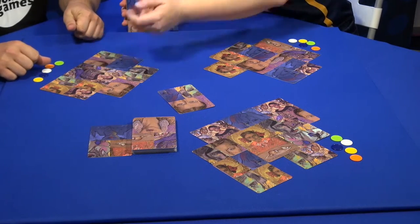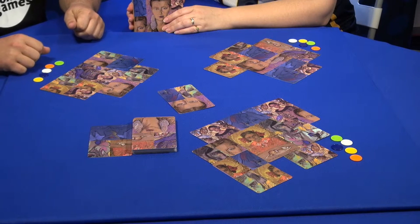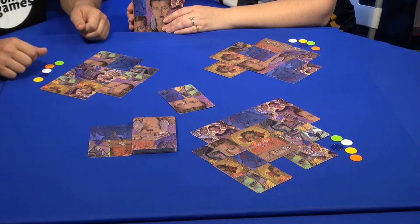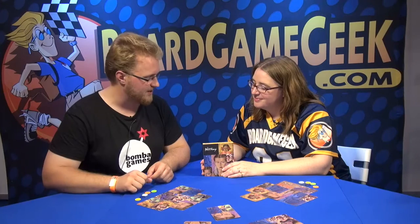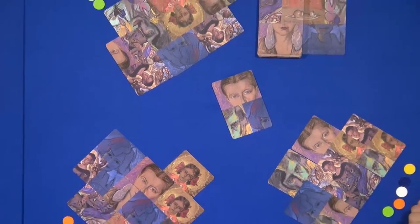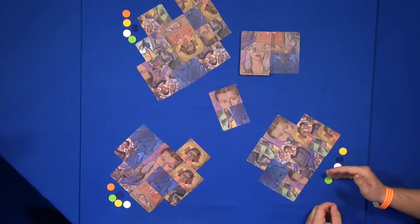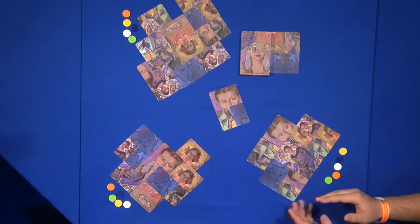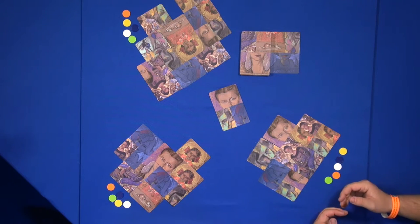You've finished one here in the middle of your display. At the end of the game each painting will be scored based on their popularity, so the more popular the painting the more points it is worth. If I finished this painting and no other player finished it, I get one point. If you also finished this painting, that means there are two copies on the table — I have two points and you have two points. If you have two copies and I have only one, each of them is worth three points, so I have three and you have six.